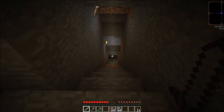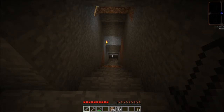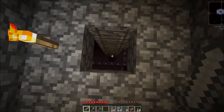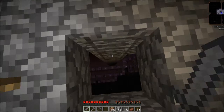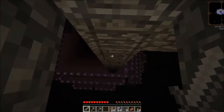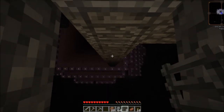Right, everyone, we are back, and I am right next to the pillar that leads all the way down to the castle. What I'll do now is very, very gingerly step onto it and slowly make my way down. I think I can see somebody there already. I'll try and see if I can lay down these ladders as I start going down.